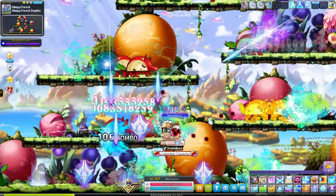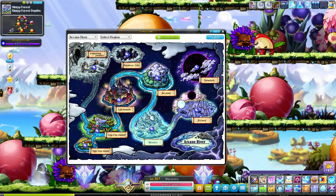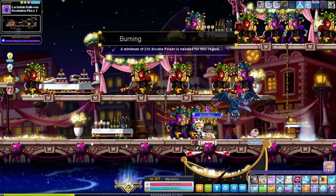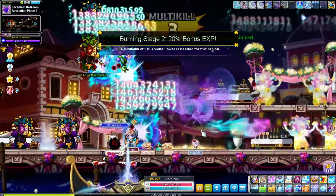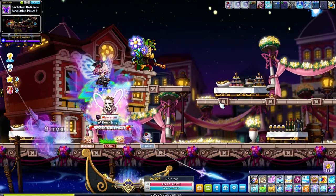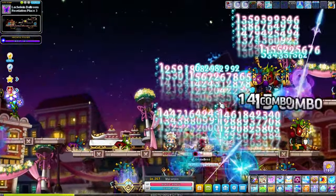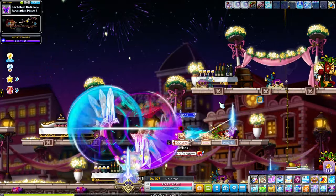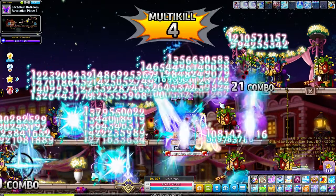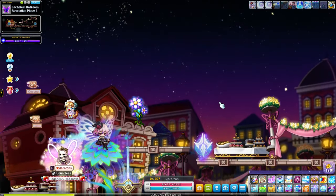That's what I did all the way up until level 220. At that point I went to Latchlin and went over to Revelation Place 3. This place is busted — when I say busted, I mean busted. You can place your soul right here and it hits everything. You literally just swing back and forth and cover pretty much the whole map.